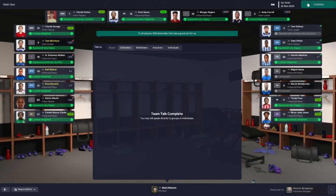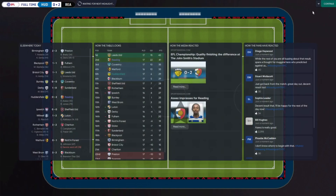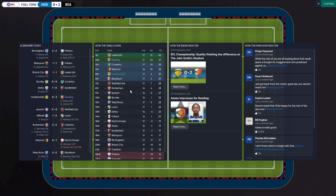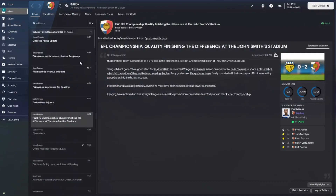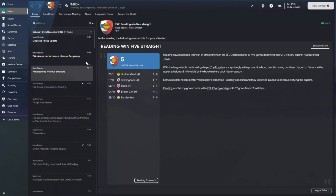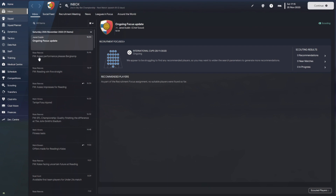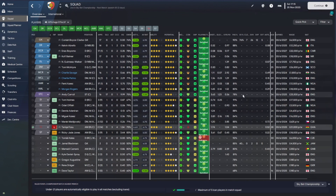Looking at the next match — it's Ipswich, recently promoted and currently ninth in the league, then we've got Rotherham after. Fozu is out for six to nine days — he's always injured and it's becoming a bit of a worry on a long deal. The leading goal scorer in the league is a 34-year-old Andy Carroll with 17 goals in 16 appearances — I mean, this man.